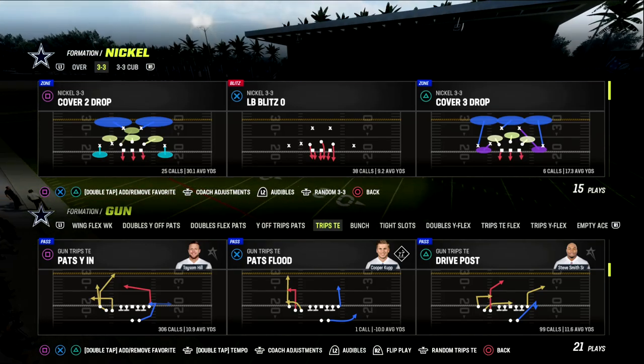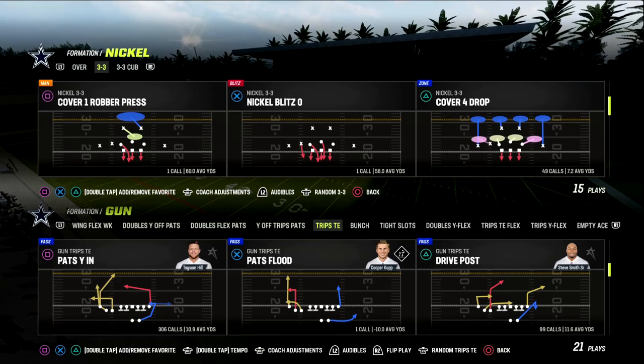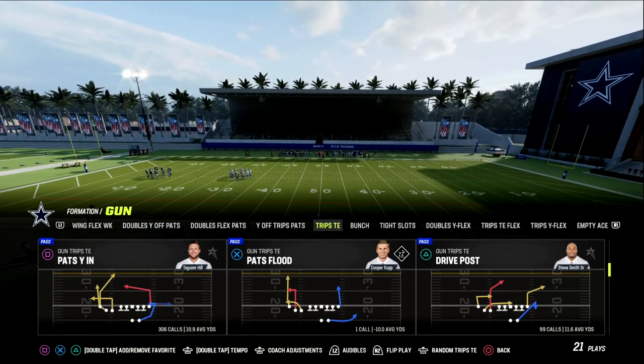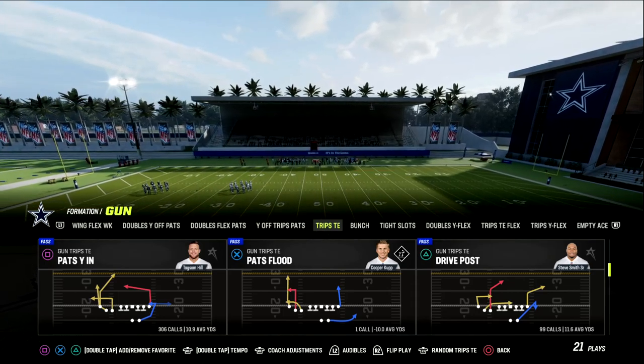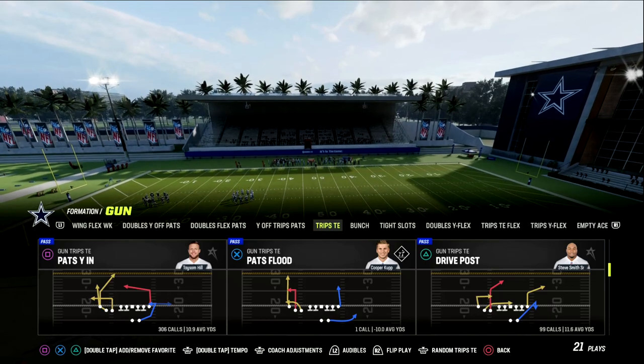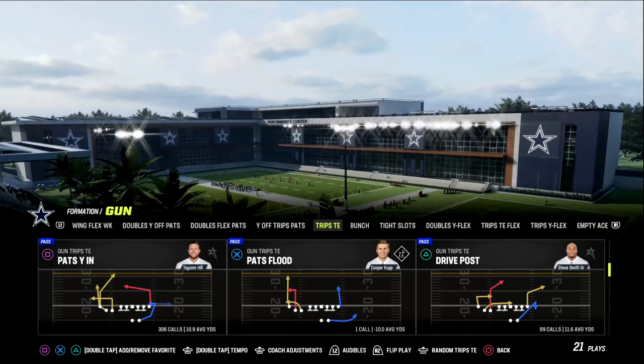The play is Drive Post out of New England. If you're watching this and you want to get my entire New England Patriots Trips Tied In Offensive eBook, make sure that you join the Patreon. It's only $10 and you're going to get access to all of my Madden 23 Offensive and Defensive eBooks. The link is down in the description.